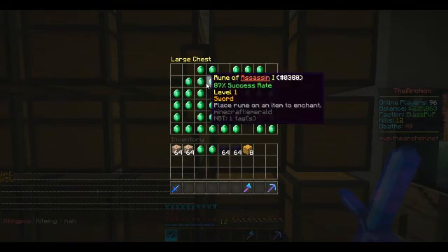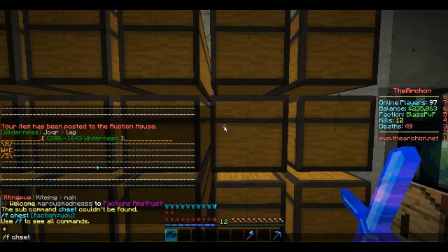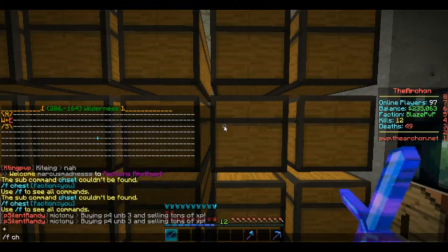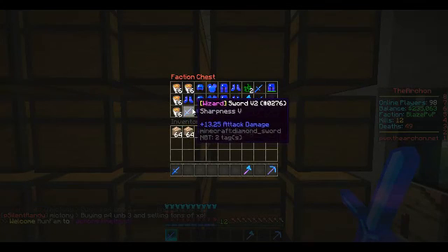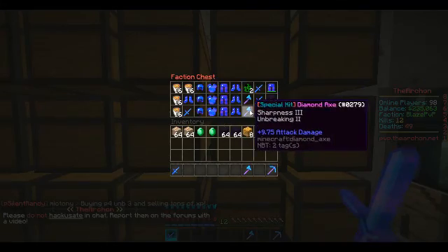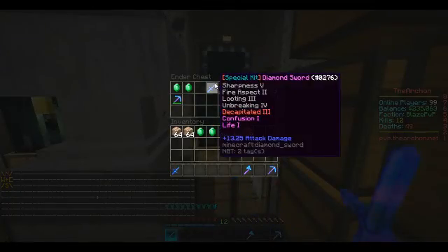Look what blood, one of our faction members, did for us. He unlocked the faction chest for us. I can't take any of this, but we do put a lot of stuff in here. I think he did his kits and put it in there.